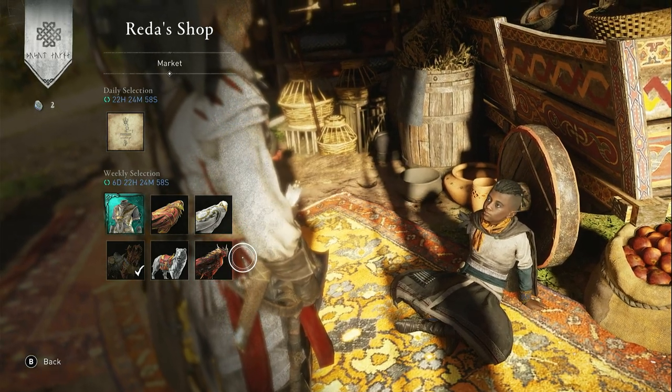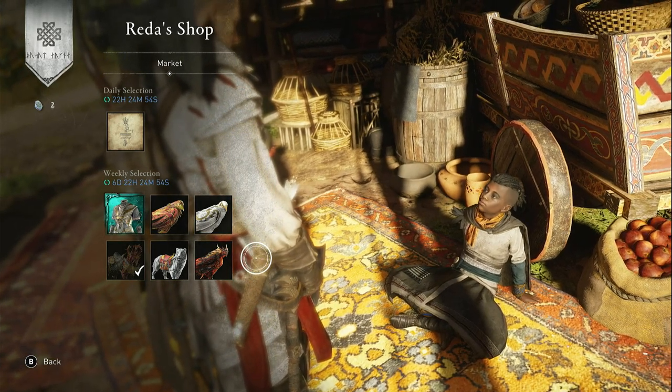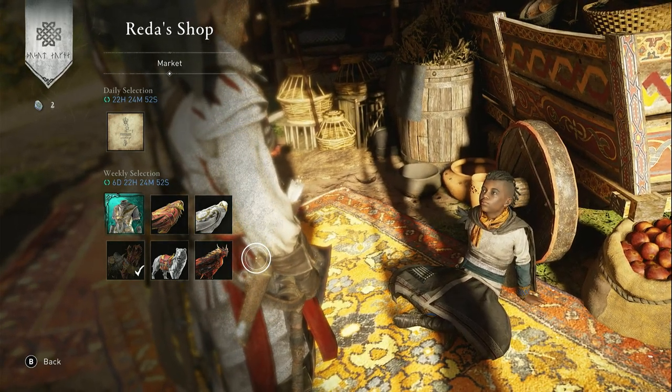So we have a massive selection of skins for your ravens and your mounts this time, but also some armor and a tattoo, which is completely useless.